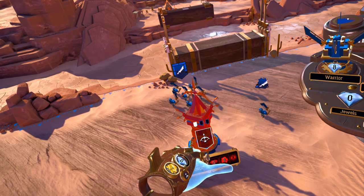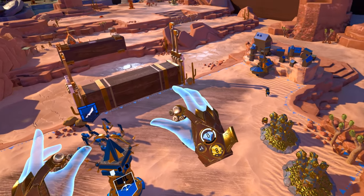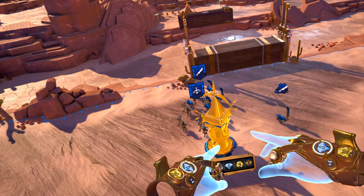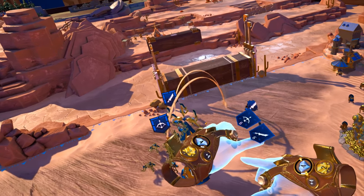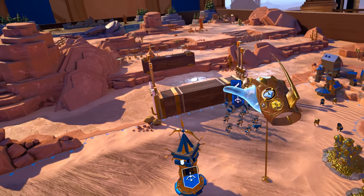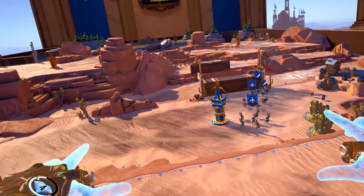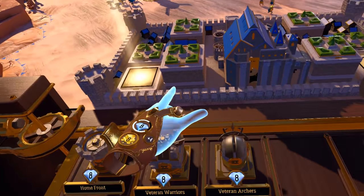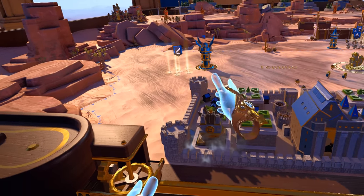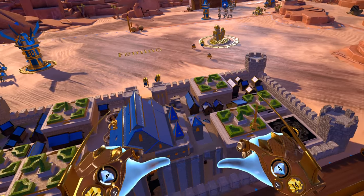Controlled regions produce ore and jewels, which we need to train squads, build towers, and upgrade our castle. Your gauntlets show your current resource totals as well as the amount of your next jewel payout. Spend ore to train new squads; spend jewels to construct towers, add upgrades to the castle, build turrets, or train elite unit squads. Let's upgrade our castle — grab an upgrade from the drawer using the trigger and place it onto a square socket next to the castle. Castle upgrades can improve squad strength, economic efficiency, and defensive capability.